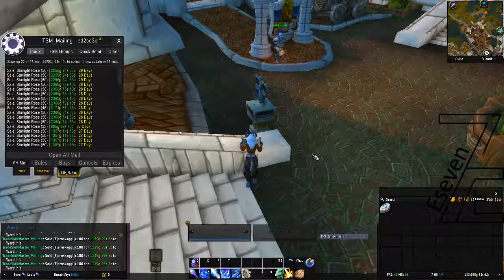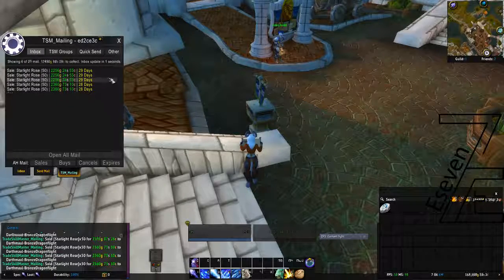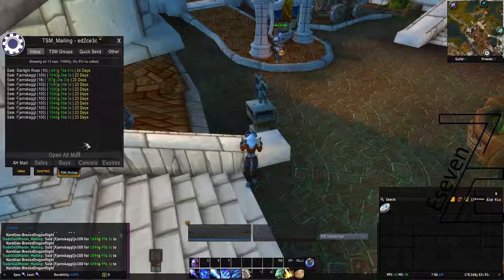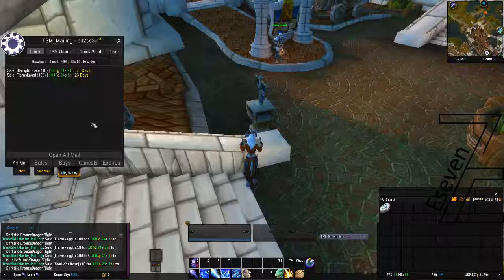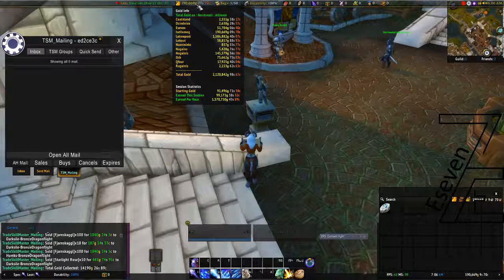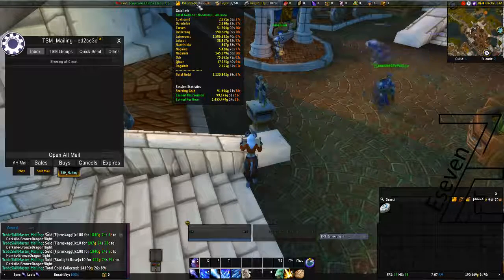We'll see how much will be on the next page. It reset, a little bit messed up and stuck, but anyway we'll open all of it. Our profit is 99,000 from Starlight farming one hour a day for one week. A decent amount — you just need to see which herbs cost more and farm those which are most expensive. This is 99,000 from Starlights, one hour a day for one week.